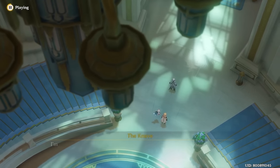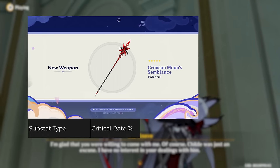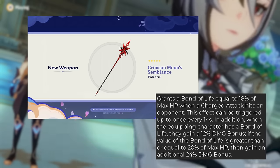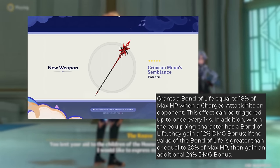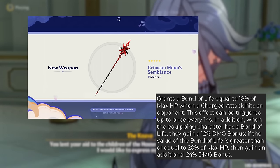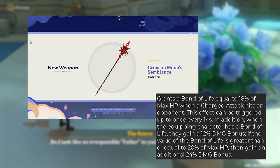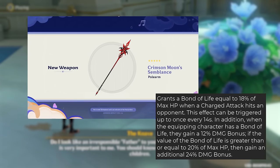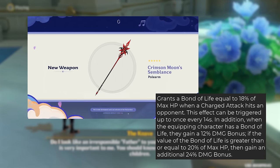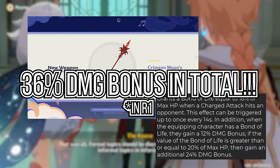For weapons, her best is obviously her signature, the Crimson Moon Semblance, giving high attack and a crit rate substat. This weapon's effect grants a Bond of Life equal to 18% of max HP when a charged attack hits an opponent, and this effect can trigger up to once every 14 seconds. In addition, when the equipping character has a Bond of Life, they gain a 12% damage bonus. But if the Bond of Life value is greater than or equal to 20% of max HP, they gain an additional 24% damage bonus — totaling a 36% damage bonus.